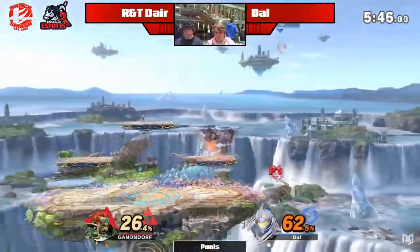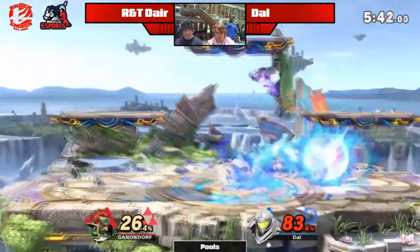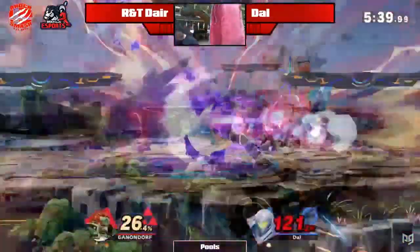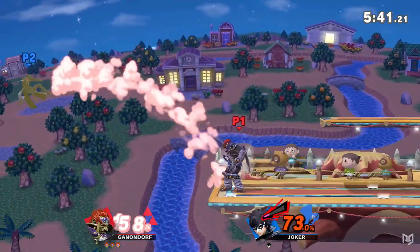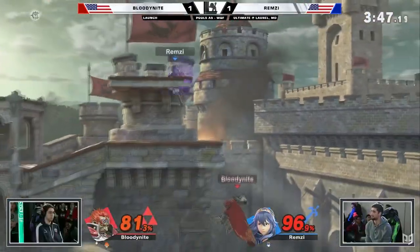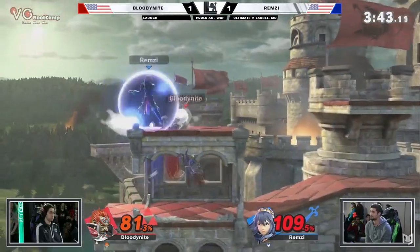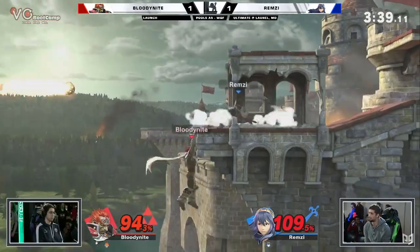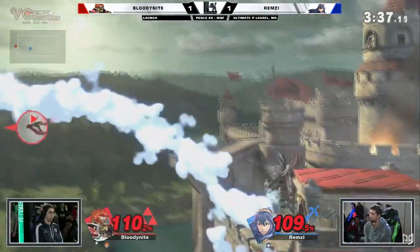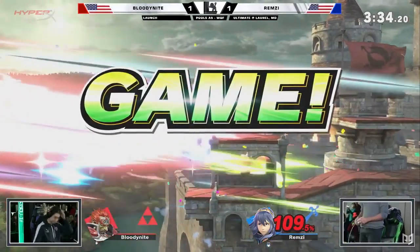In Smash Ultimate, Ganondorf got a look back to the past with his Melee Ocarina design returning. The mechanics of Smash Ultimate made him feel a bit closer to Melee too, with improved ground movement, lower lag on aerials, and practical edgeguarding. This made Ganondorf initially seem like a better character than he had been in the last two Smash games, and some early results were consistent with this. Over time though, the seven-foot-tall Gerudo would suffer a familiar defeat, again falling down into low-tier as punishes and edgeguards were optimized.